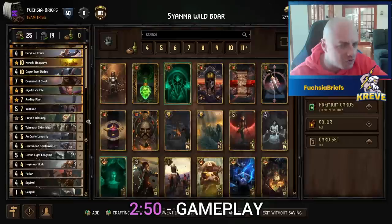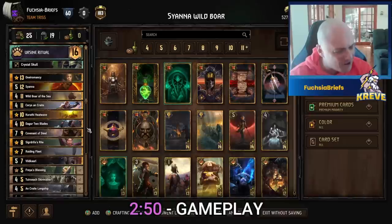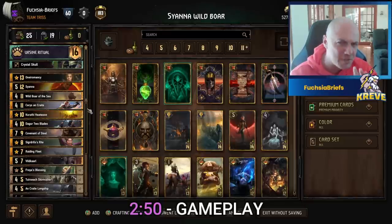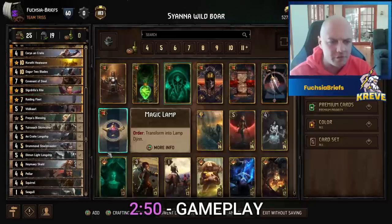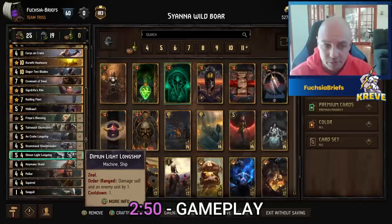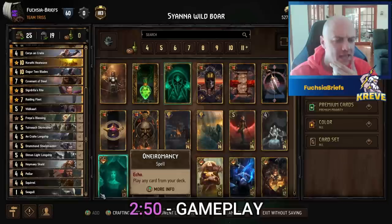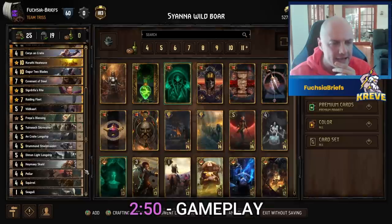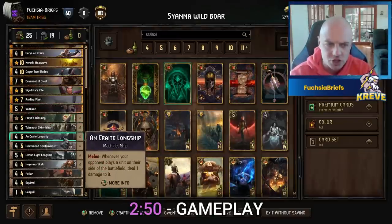Let's get to the meat and potatoes of this deck. We've got sensational thinning - we're playing Ursine Ritual, one way to charge will be for Ceres, bringing out those trusty Shield Maidens. Sometimes you may even fool your opponent into sinking banishment into the Ceres - they might have flashbacks of the old Lippy days. More thinning: we got four Longships, two Uncrate Longships, two Dim and Light Longships. Great proactive plays, great for damaging units for the Dagger and Wild Boar. Two Skirmishes with two Scouts - great thinning and tempo.